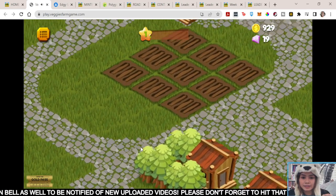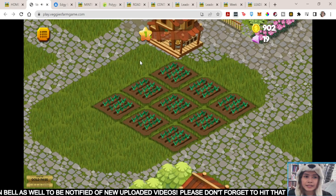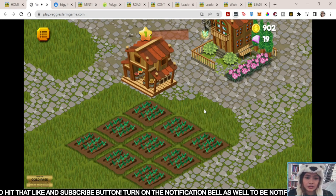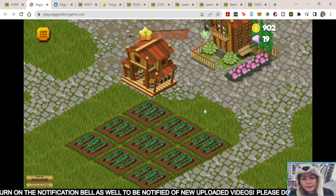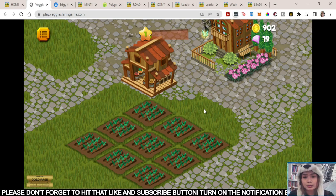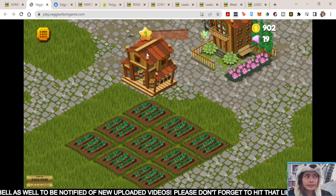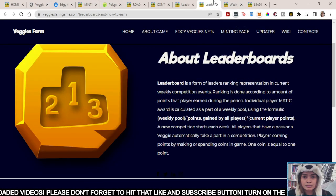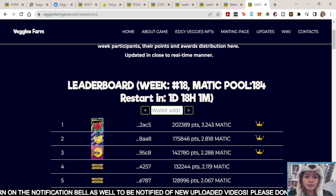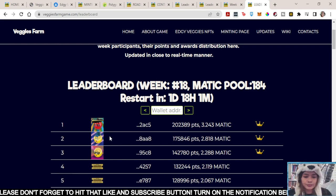You can also get your points by mining here — it's somewhat like a candy crush. I'll farm the carrots again. So this is just a very easy game. All you need is a lot of time. If you want to enter this one, you can earn by playing, accumulating points, and those points will reward you with Matic. They have a weekly payout — you can earn every week, around 200 pesos per week depending on the pool. Right now for week 18, the top player with a Veggie NFT has 3.243 Matic.